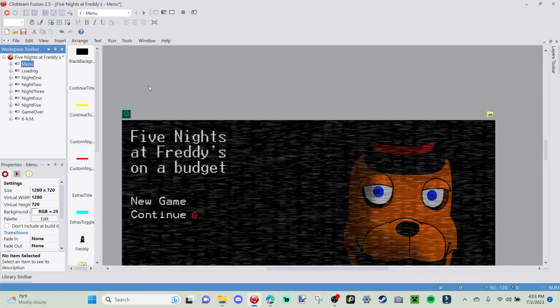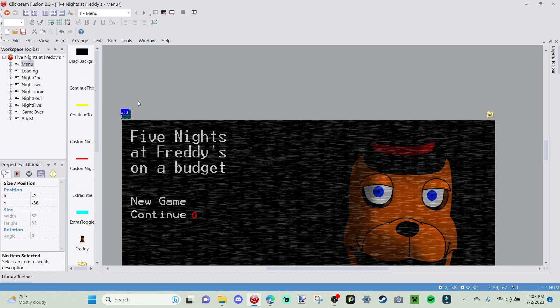On a side note, if you export your game while you have Ultimate Full Screen, it might give you a warning saying it's not going to work — but in your built application it will work fine. Just don't listen to that message. That's about it — thanks for watching everybody.